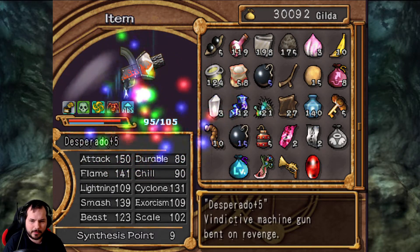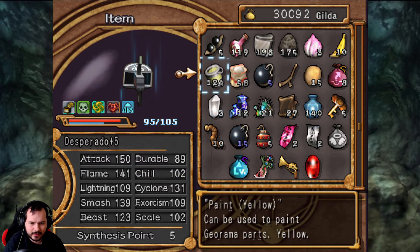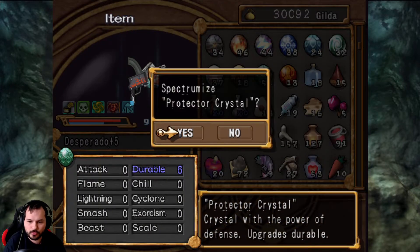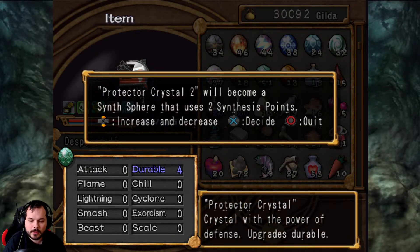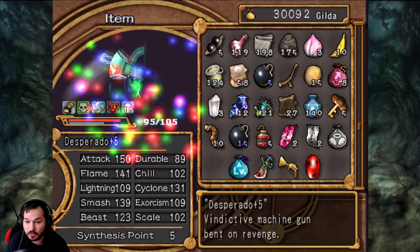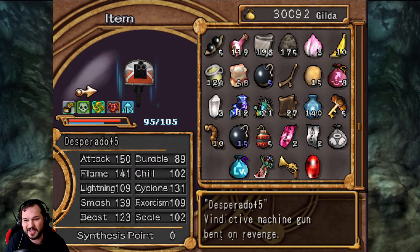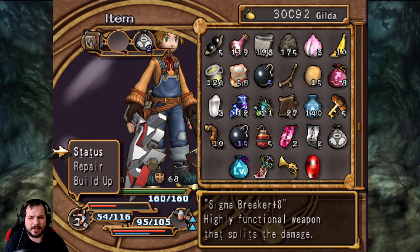I don't know if Durable has a cap — I have some weapons that have 99. I'm going to put in... wait, we have 89. Let's put 3 in. Durable also gives 2. So, 10 — to put us up to 99. I completely screwed that up, because Durable 89 was the maximum. I basically wasted 5 points because I didn't wait to press the button. Doesn't matter too much.